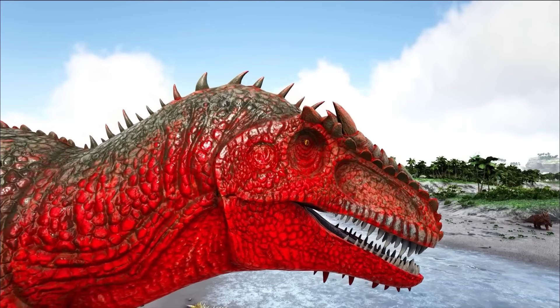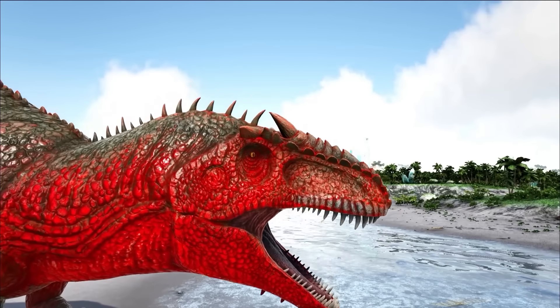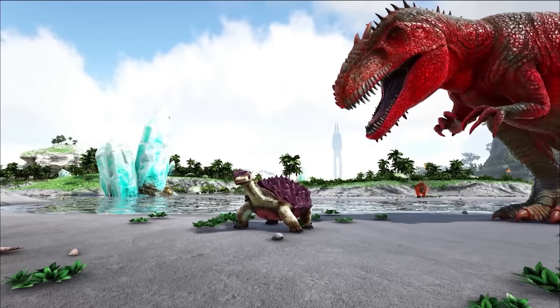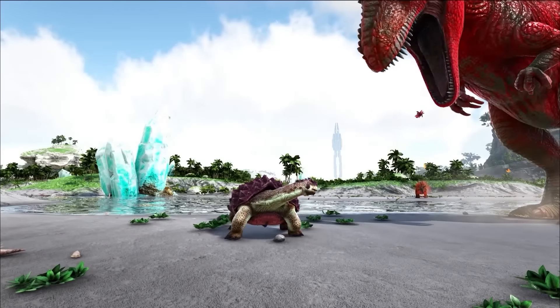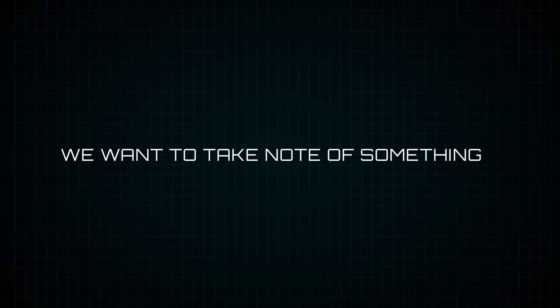So far, we find that the Giga is faring pretty well against freshwater creatures. Now let's turn our attention to the even less fortunate inhabitants of this island.